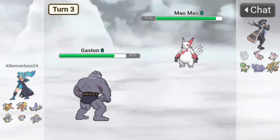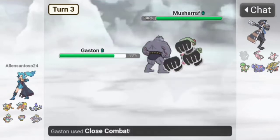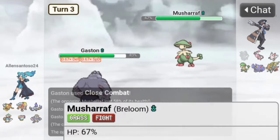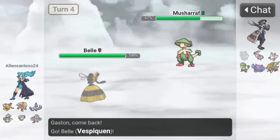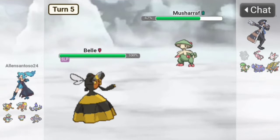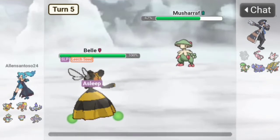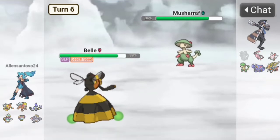They might go to Zacian — Close Combat is super effective. They go to Breloom instead, Close Combat does tons of damage. We're slower though and they have a Sitrus Berry. Let's go to Belle. They use Spore — okay we might get Leech Seed. I think we should go to Chandelure.